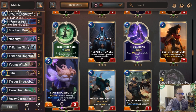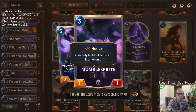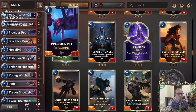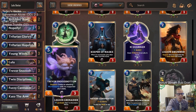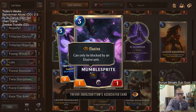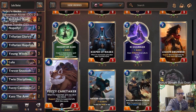Hopefully Lulu can help Trevor Snoozebottom be a 4/4. Snoozebottom has the support ability: create an attacking Mumble Sprite with the supported ally's stats. So it's an Elusive with the supported ally's stats — that's why we're playing cards with a lot of power and not much health, like your 5/2 Trifarian Hopeful, your 3/1 Rearguard, even a 5/1 Glory Seeker. When we support them with Snoozebottom, we get, for example, a 5/2 Elusive attacking.